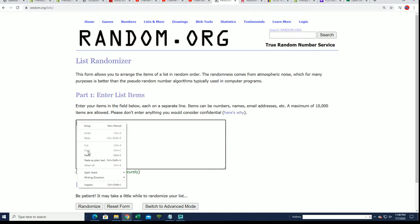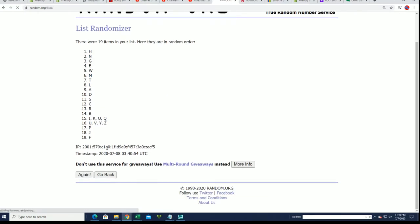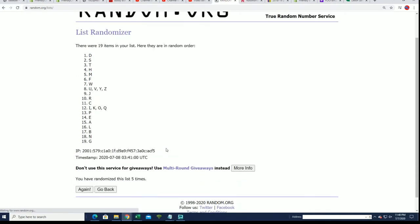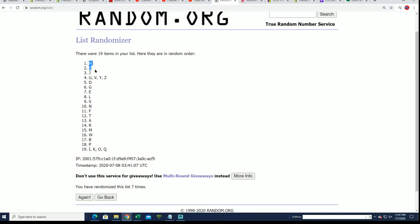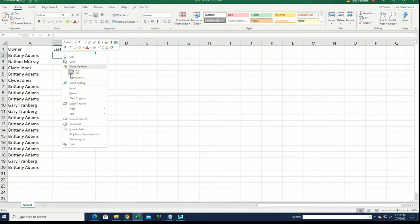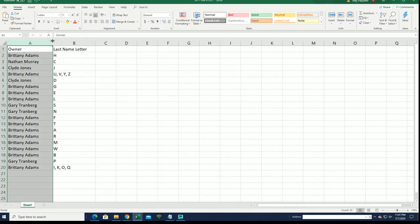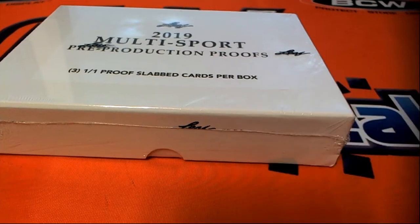All right, seven times — lucky number seven. Good luck in the break. It's a multi-sport kind of box break, so there's no telling — anything could come out of here. Any kind of rookies from Kyler Murray in the NFL to maybe even a hockey rookie, or who knows — basketball, football, baseball.